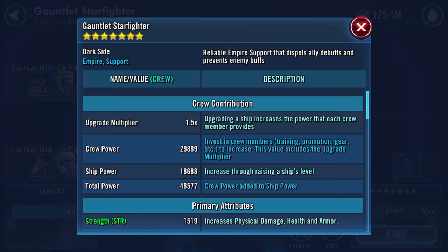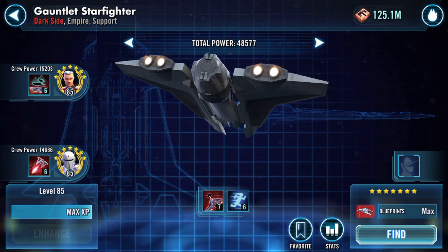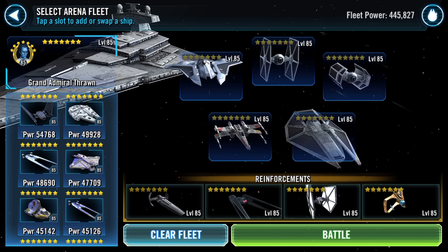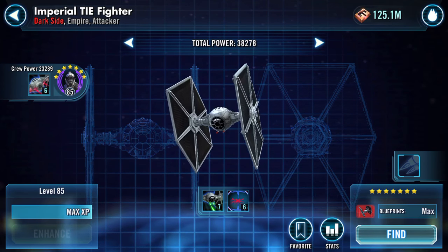My starfighter is currently at 152 speed. The Superior Maneuverability ability, which is at max for me, states the Gauntlet Starfighter gets plus 20 speed — so that takes 152 to 172 — and gains an additional 5 speed for each other active Empire ally. If it's not counting itself, there are three, which is 15, so that's 35 on top of 152, giving 187. If it includes itself that's 192, and if it includes the capital ship it will be 197.